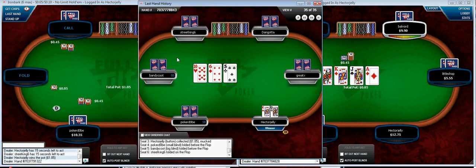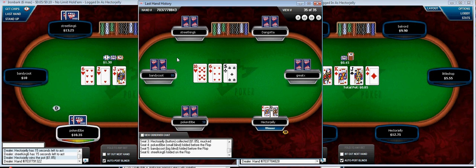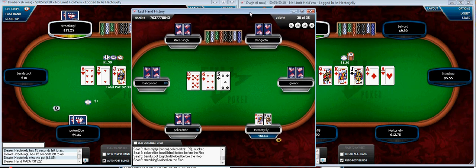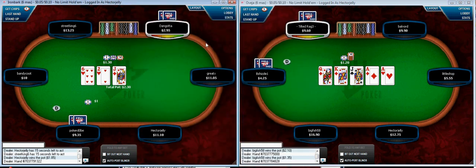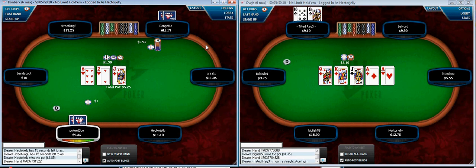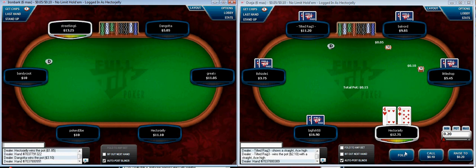When he bets there I don't think he's very strong. I don't want to just call because I can't even beat ace high. He can have something like twos where he's definitely going to fold to a raise, but technically has the best hand. So I just like to raise there. I also have a good bit of equity because I can hit a king or a queen. Also if I raise and the guy calls and then I hit a king or queen, he doesn't necessarily give me credit for it because it doesn't make sense for me to have it. So it's going to be a very profitable spot.